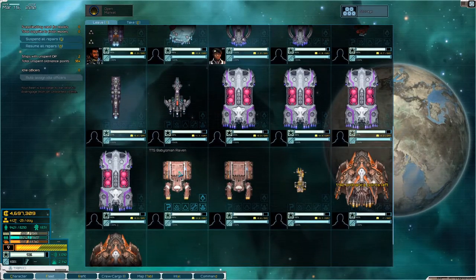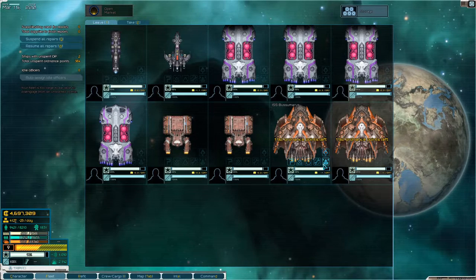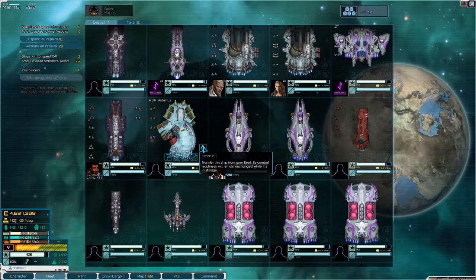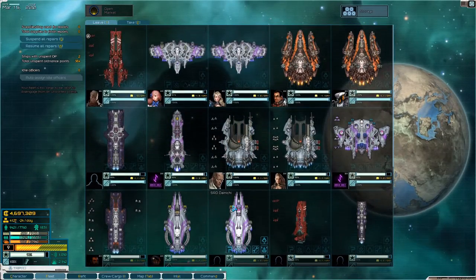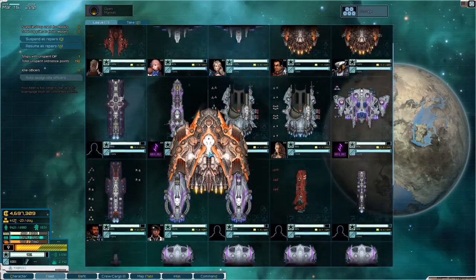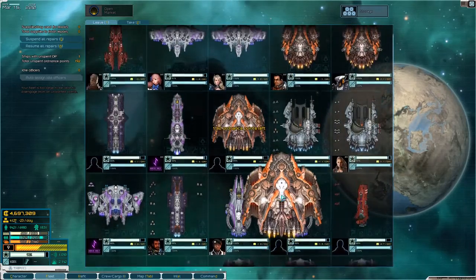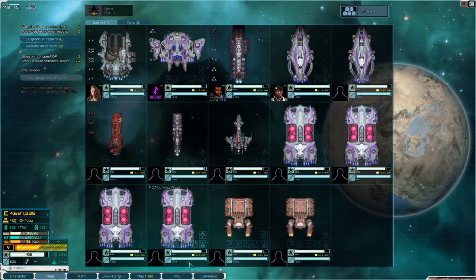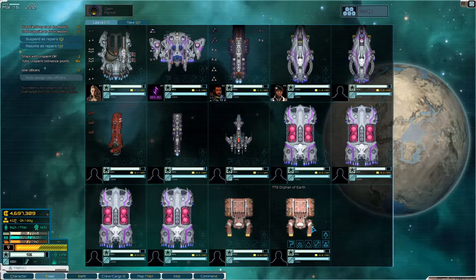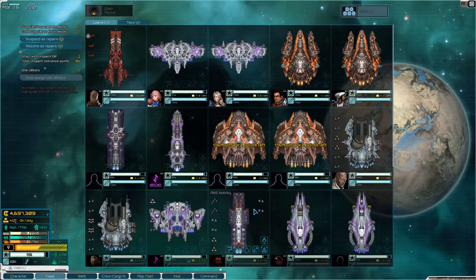And I think we'll put one more ship in storage. I'm not sure which one - I suppose this one. We don't really need that, do we? And you - store you too. Yeah, that worked for me. Let's move you guys up here and come down to the carrier. That leaves us with twenty-four ships, which means we can pick up six ships if we find something that we want.